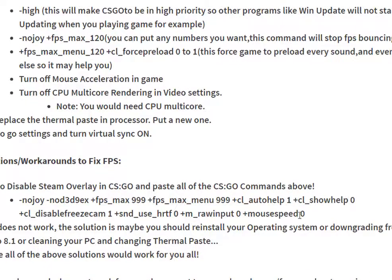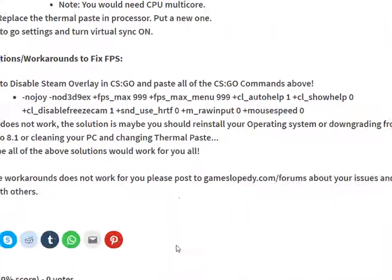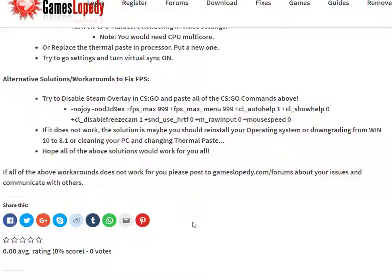You should disable Steam overlay in your game. If none of these workarounds work, the solution is going to be to reinstall your operating system, or downgrade your Windows to a lower version like 8, 8.1, or 7. You should also clean your PC from viruses and other rubbish files from your computer.